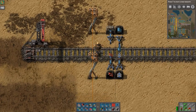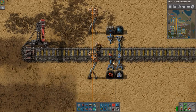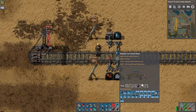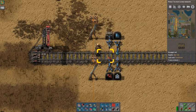Don't you hate it when inserters are stuck in the extended position because they could not output their contents to the wagon? I'm Taxi and I hate this, so I designed a station system in which this problem does not happen.